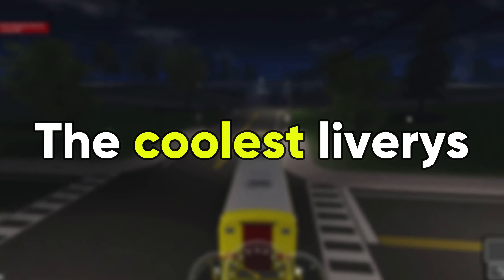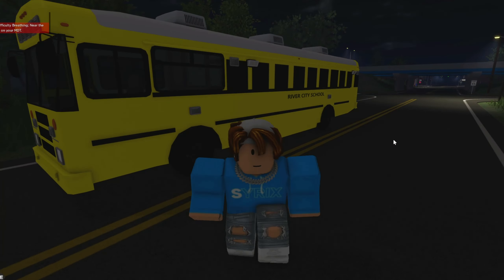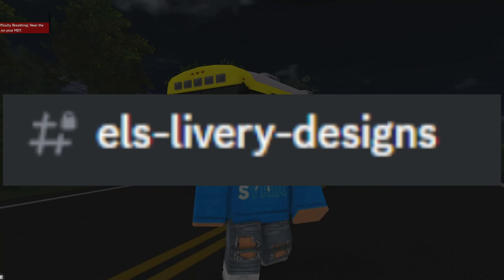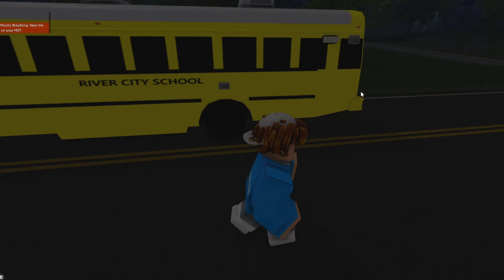Today, we're going to be going over the coolest liveries in ERLC, starting with this school bus. If you don't know how to enter these liveries, all you have to do is copy the code from ERLC's Discord. They have an ELS/livery page where people can insert ones that they want to be public. This is one that I found on there — I'm not sure who made it, so that's why I'm not giving credit for this one.